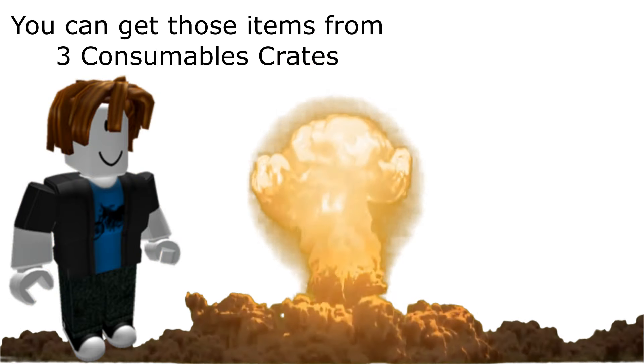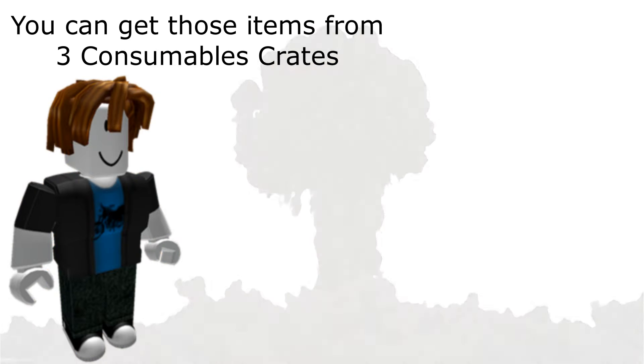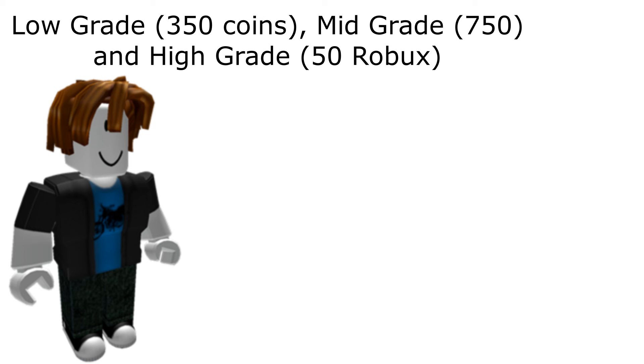You can get those items from 3 consumable crates: low grade for 350 coins, mid grade for 750 coins, and high grade for 50 Robux. You can also get them from quests.